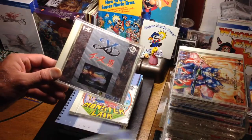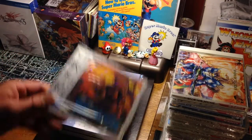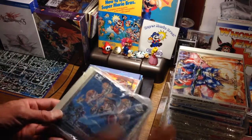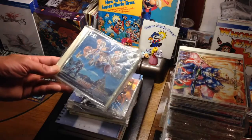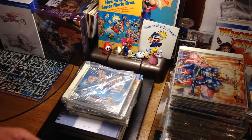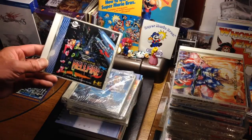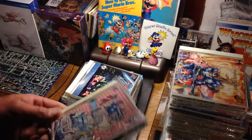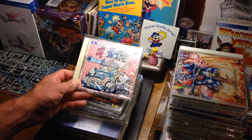Now onto the CD-ROM 2s. We have Ys 3: Wanderers from Ys, a port of Altered Beast — I do have spine cards for these though they're all in their cases — and a copy of Final Zone 2, a pretty good platformer.